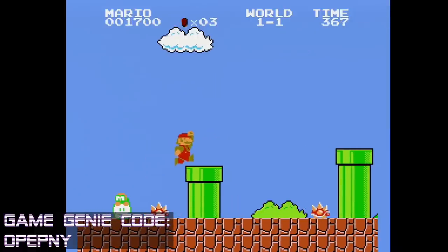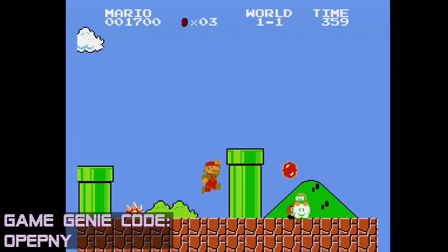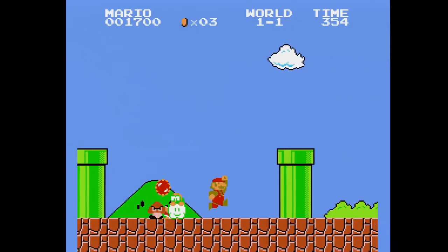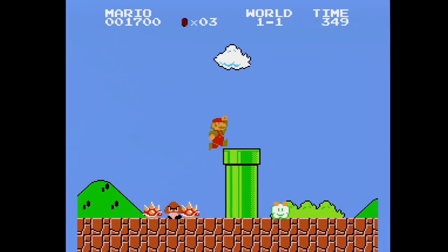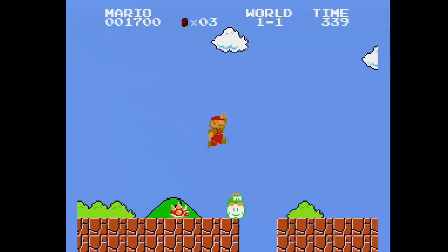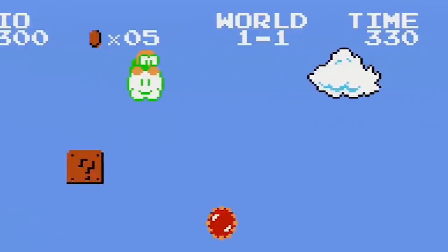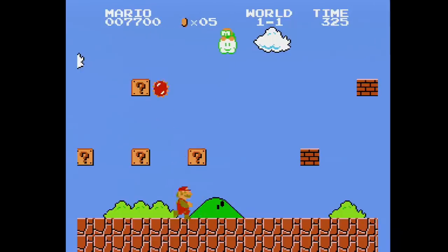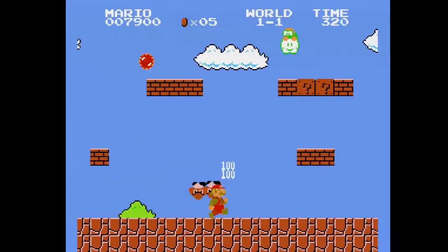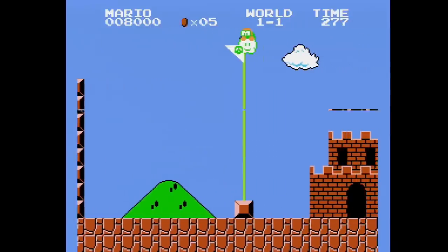This code probably alters the gameplay of level 1 the most by adding Lakitu to the stage. First, he starts out just rolling around on the ground, which is a bit strange to see. In order to get him up and flying around like he's supposed to, you gotta kill him first. Even though I've always thought Lakitu was a pretty cute little enemy, when he starts chucking spinies, I instantly start to hate him. So if you want to make level 1 slightly annoying, try this.